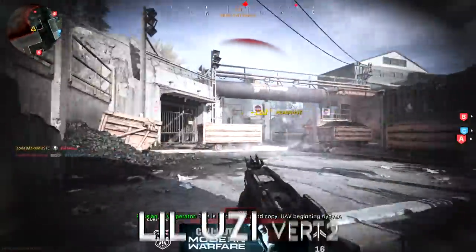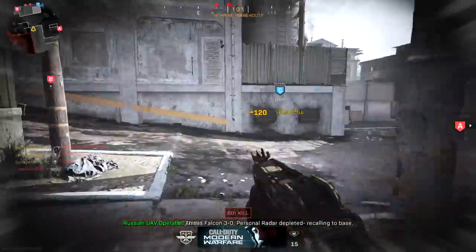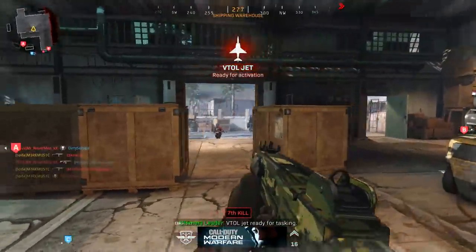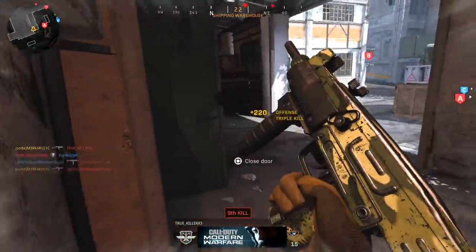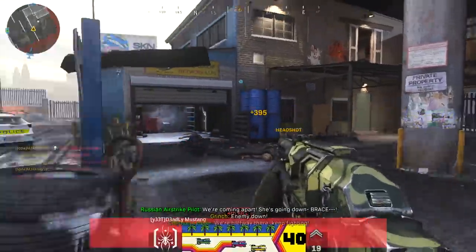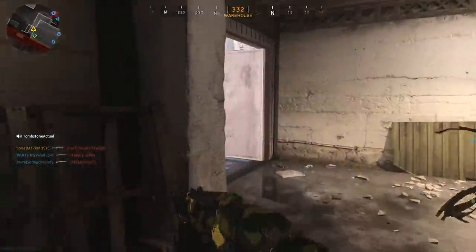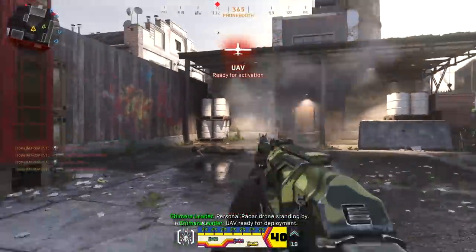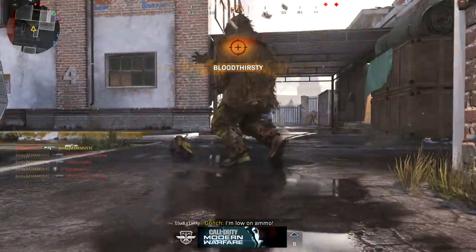In my opinion the Uzi is one of the weaker SMGs in the game. I know it recently got a buff, but at the time the Uzi was just not that good — especially in core, it didn't feel as strong as the other SMGs. But sometimes it doesn't matter what the gun is; sometimes all you need is a good opportunity for a quad feed. Even though those people fed me a quad feed on a silver platter, I wanted more — using the same lobby and setup, I got another quad feed and ended up getting a six-man, but ran out of ammo. If only I had extended mags.